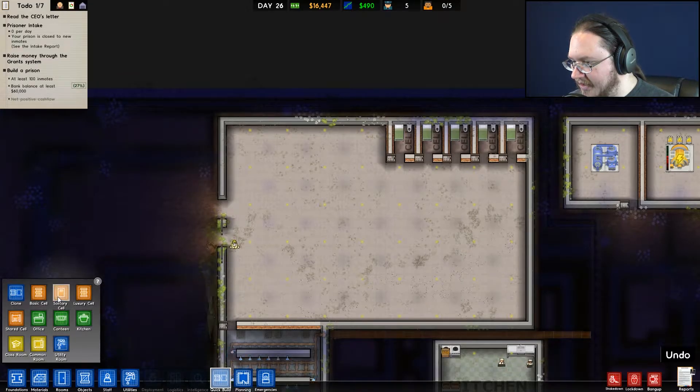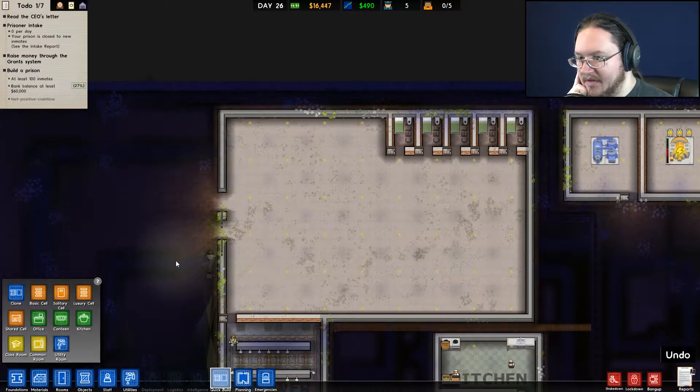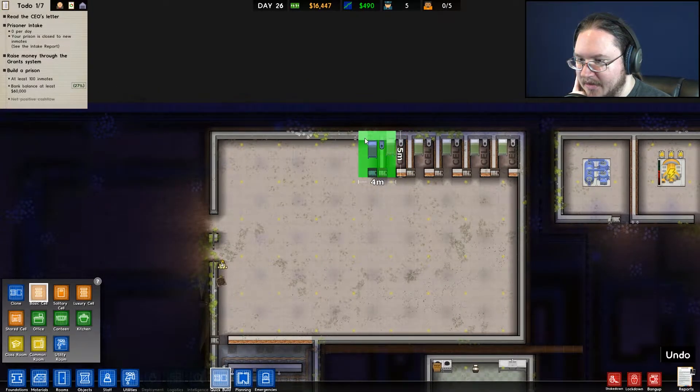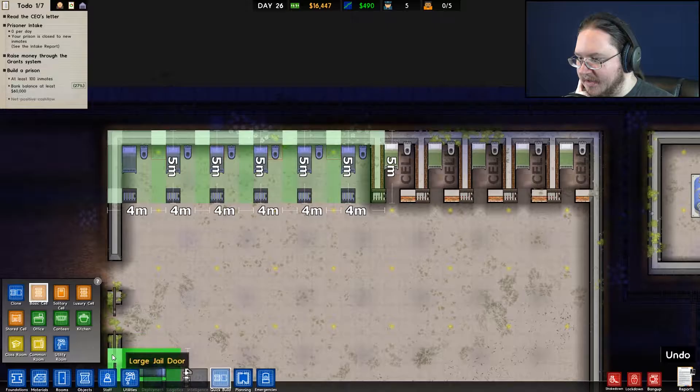Now I just need to make a yard, which is easy. Where's the yard? There's the yard. I'm just gonna put the yard right here — this is where the old yard used to be so I'll just make this a yard. All right, I got some money from that grant, so that's good.